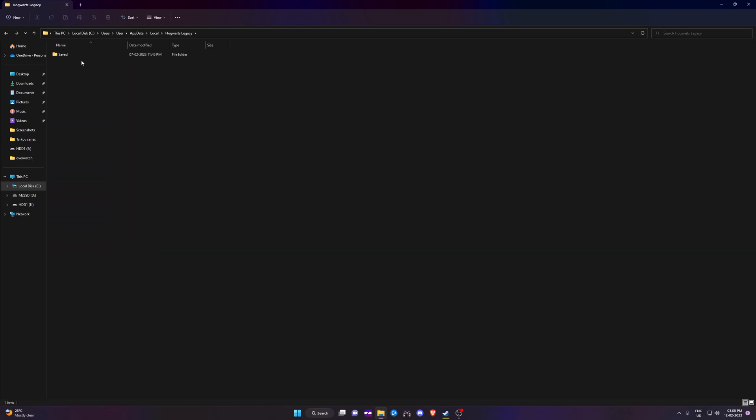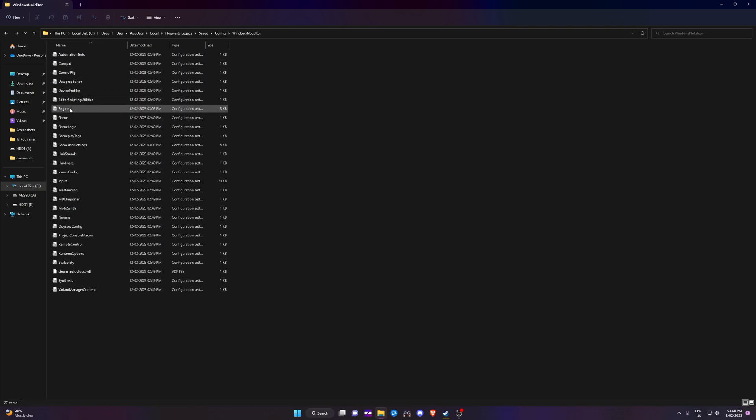All you need to do is go to Hogwarts Legacy, then Config, then WindowsNoEditor, and you'll find a file called Engine. Open it with Notepad.